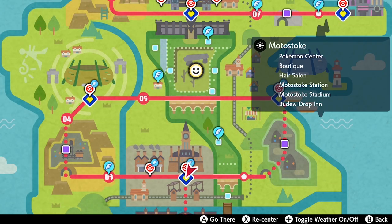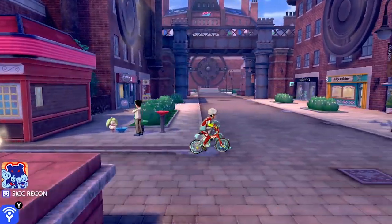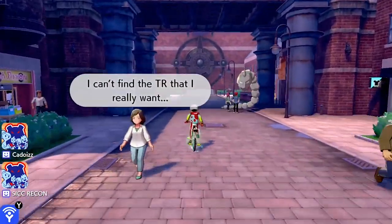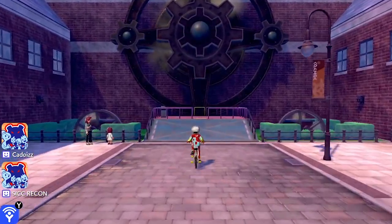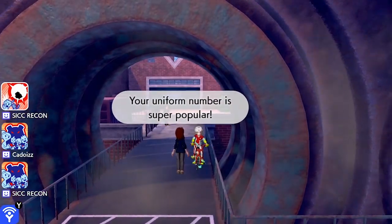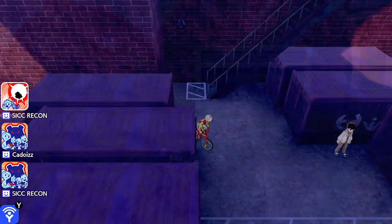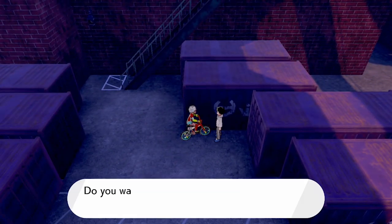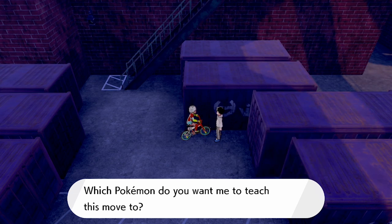Steel Beam is a move tutor that is unlocked once you've completed the main storyline, and is based in Motostoke. Head towards the top street from the Pokémon Center, then once you're up on the lift take a left and look for a secret passageway. Head down the stairs and at the bottom you will find the move tutor who will teach certain Pokémon this extremely powerful Steel-type attack, Steel Beam.